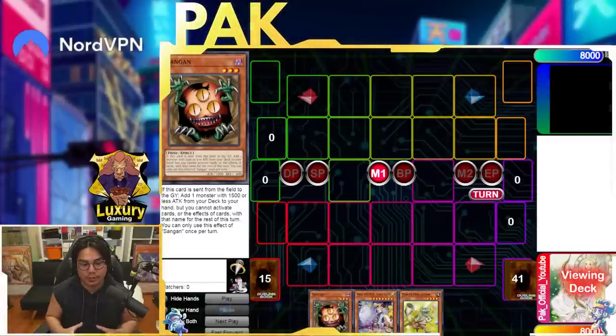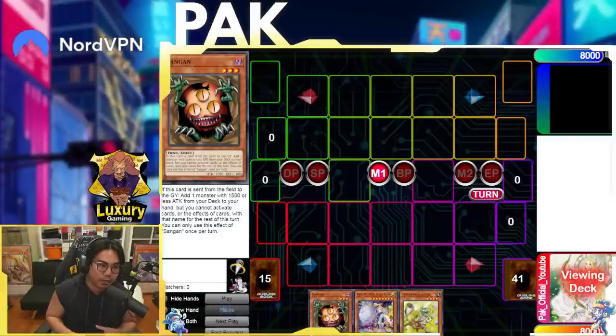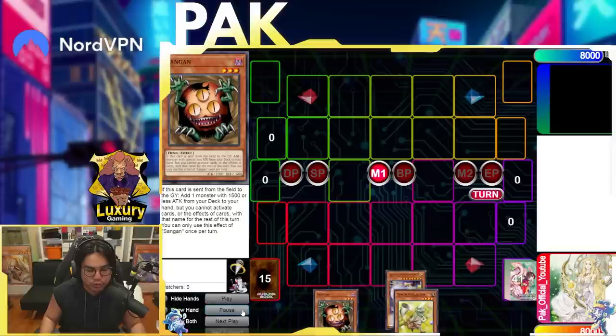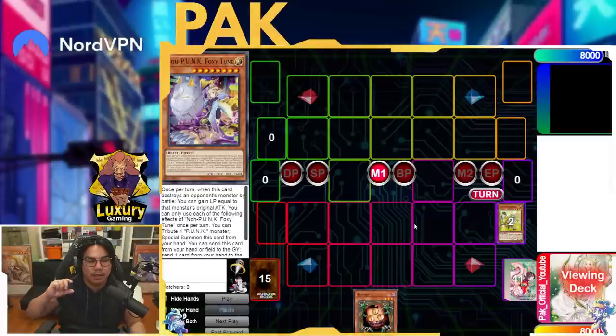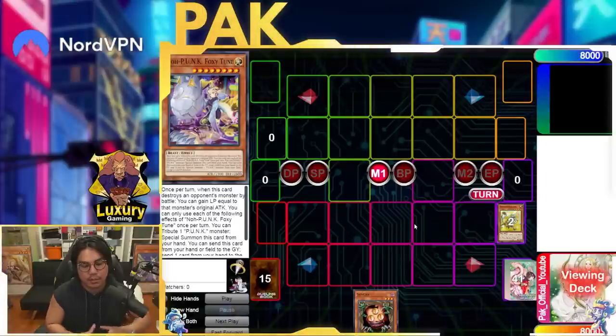The first combo we're going to be covering is essentially highlighting what I covered in the first video — the importance of Foxy Tune, which allows you to get an extra Level 3 extender onto the board, enabling some really cool combos. I'm going to start off with Foxy Tune. The main reason I start with Foxy Tune is because my opponent is less likely to Ash it, especially if they're trying to play around Gamma for example.